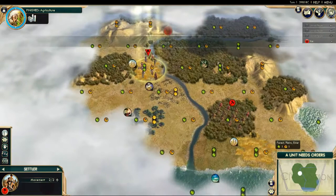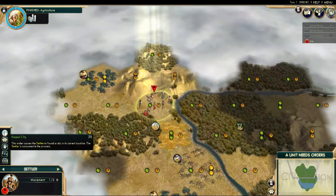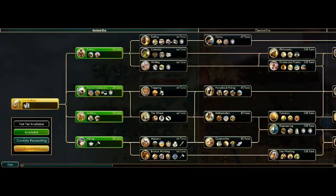Moving on to turn two, we still haven't seen anything particularly of interest so we're going to settle here. To found a city we click B, and we now have the city of Warsaw — that is our capital as you can tell from the star symbol. We need to choose our research. Science is very important in this game because you're trying to research technologies that keep you ahead of other civilizations. We're going to choose Writing.